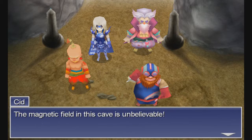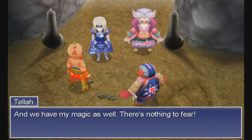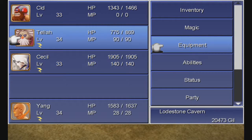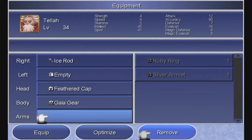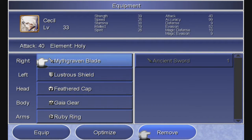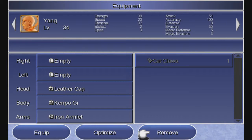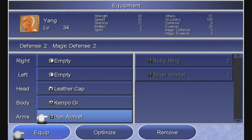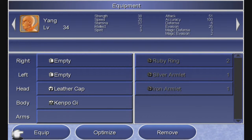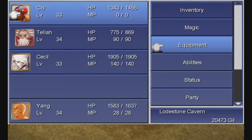The magnetic field in this cave is unbelievable. Better remove all metal armor and weapons if we want to be able to move in here. I totally forgot about that. So we have to remove the Mythgraven Blade, the Lustrous Shield, the Ruby Ring, and Cid's iron armlet. The magnetic field does lift later, so we should be fine later. For now, Cid and Yang are going to be our damage dealers.